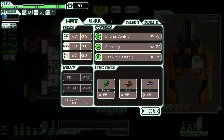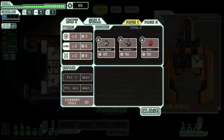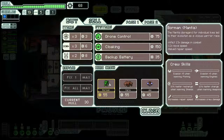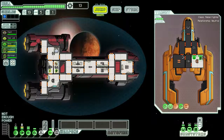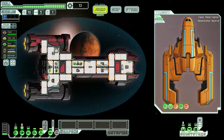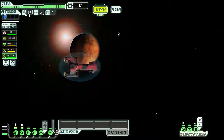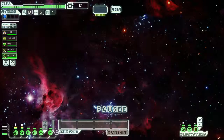This space dock is also a store, which is very nice. Since it's still better off having Mantis as your boarding crew, I'm going to buy another Mantis. I'll send my Zoltan to be my shield guy, just in case there's more drones or other ships that can tear down the shields - I can get them charged a little quicker. Since I still have no weapons yet.